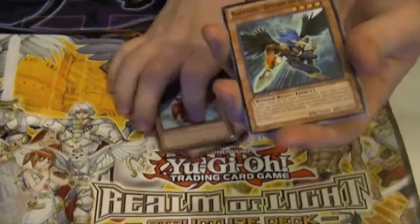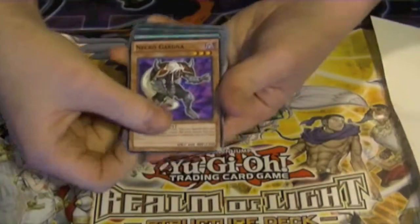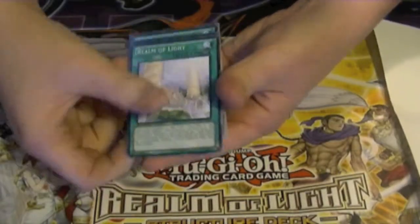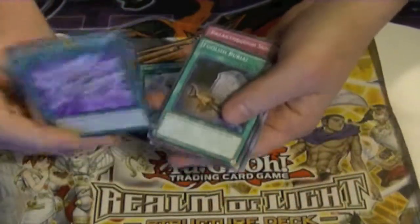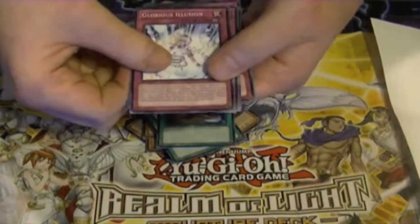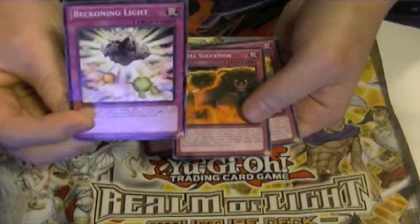Of course, Necro Gardna — a staple in Lightsworns. Realm of Light, not needed in the deck. Solar Recharge, good card. Charge of the Light Brigade — a good way to get Monster Reincarnation and Foolish Burial if you plan on running those in anything. Glorious Illusion, Lightsworn Barrier, Vanquishing Light, Beckoning Light — another one that's basically the only trap card run.